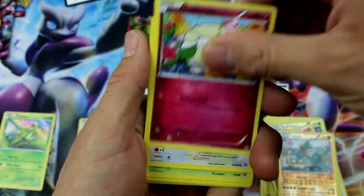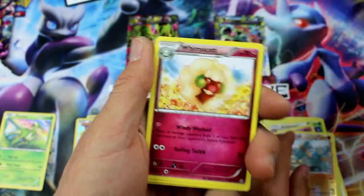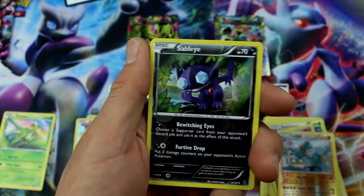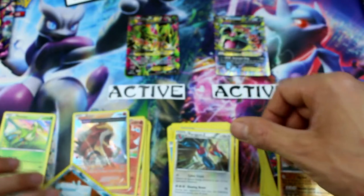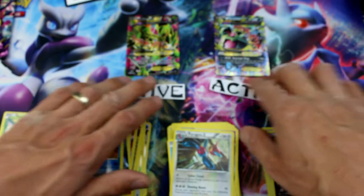Relicanth, Cottonee — finally a good pull! Oddish, Ralts, Whimsicott, Energy Recycler, Metang, Sableye, Porygon Z — that's our Holo. That's another one I totally can't tell is a Reverse Holo. I gotta pay attention — I'm looking through this tiny screen. That's the problem. We gotta get our computer set up again like we had with the 500-pack openings.